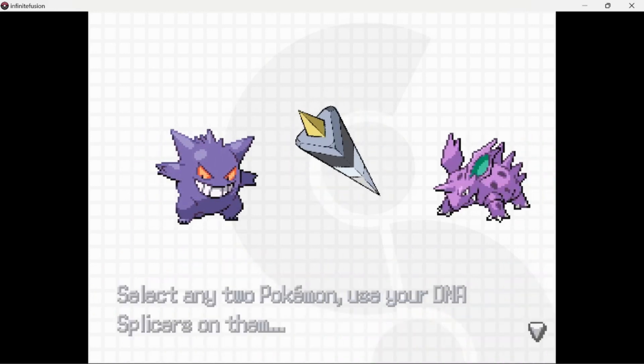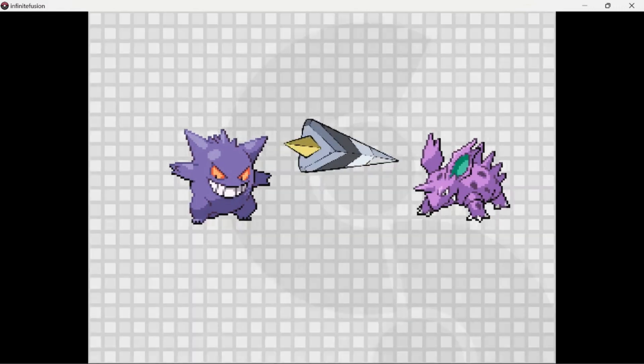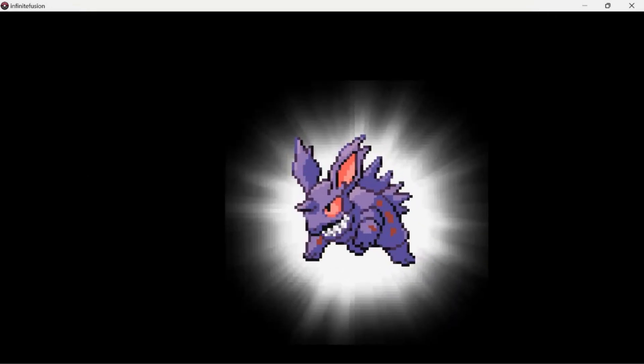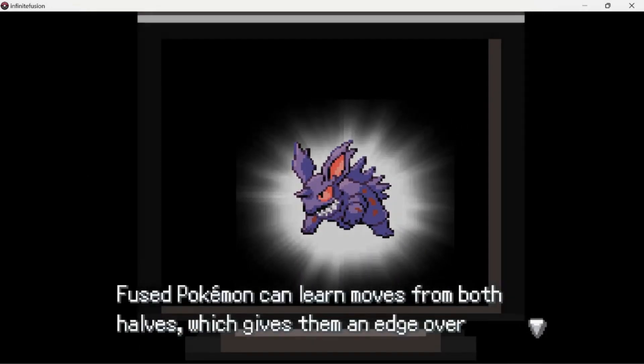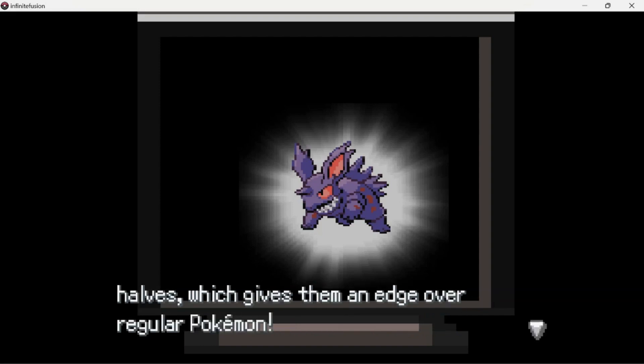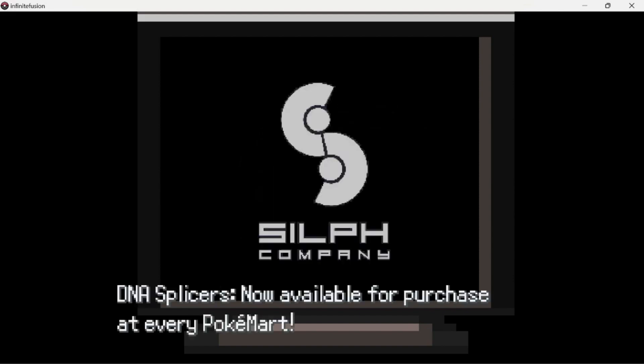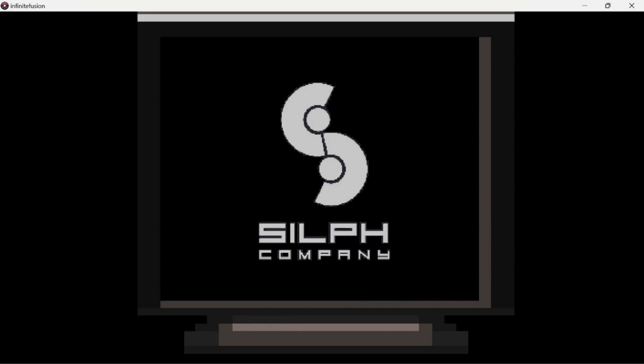I have absolutely no idea how you play this version because I didn't want to spoil anything. But some of the fusions look really convincing — like there was a Nidoran and Dangle fused together, but this one just looks like it was colored purple. It didn't look unique like some of the other fusions I saw on the title screen.